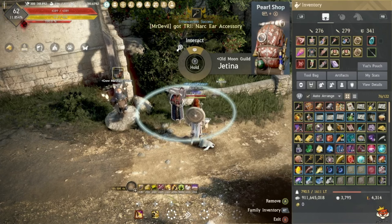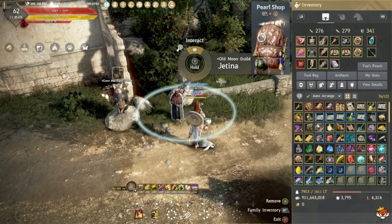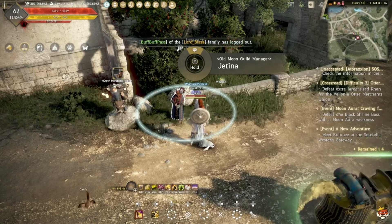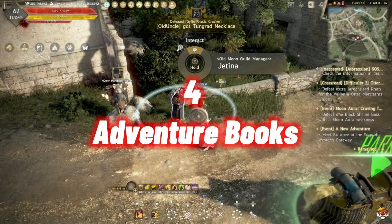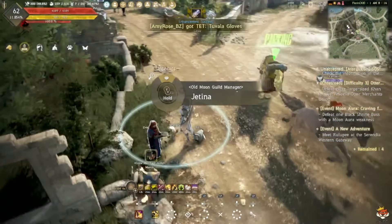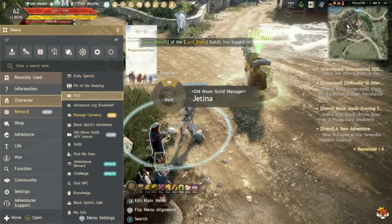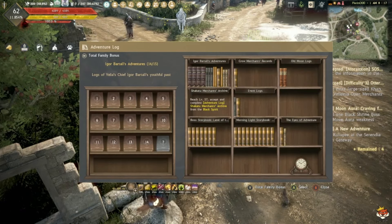So now you've done your Jetina armor and accessories, got your free PEN weapon or PEN armor, and your free TRI Awakening or Main Hand weapon. Number four: doing your Adventure Logs. It might seem a bit boring but it's definitely worth it. Go to Star, then Adventure, and pick Adventure Log Bookshelf.